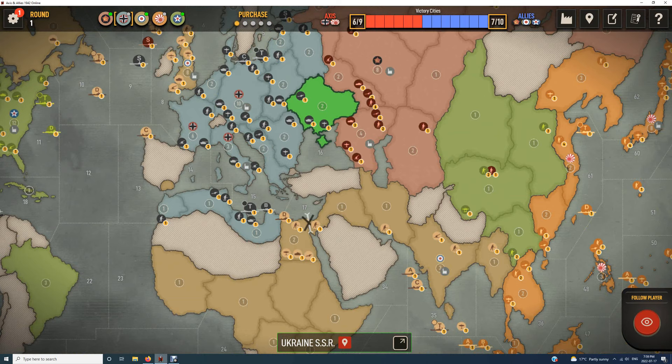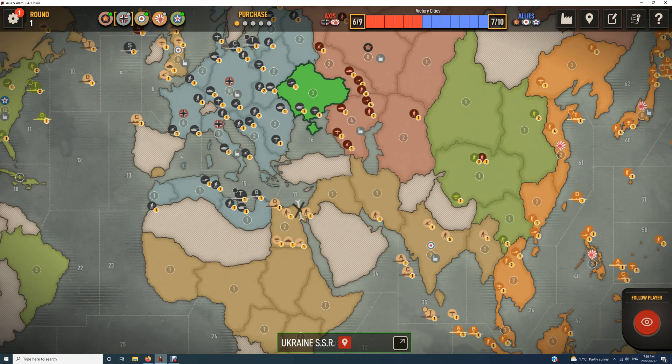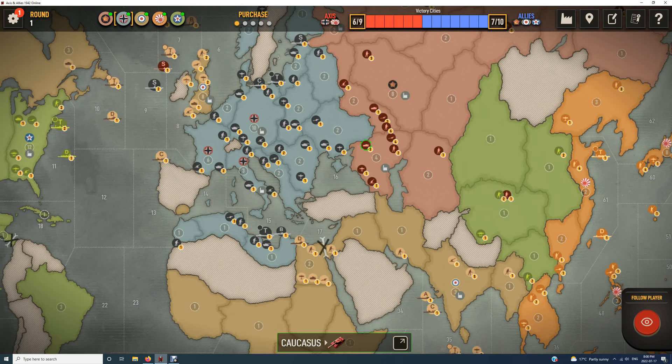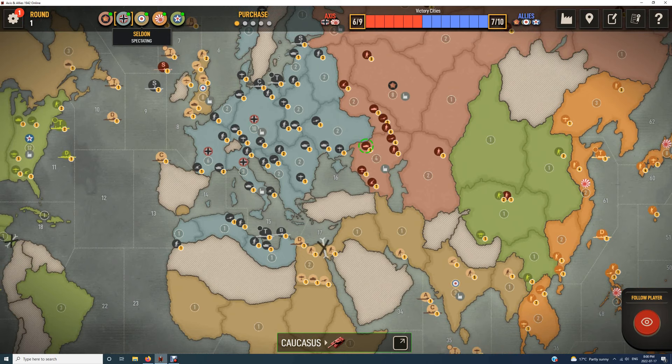You'll see some very strategic withdrawals from time to time. For example, in India, good players can often put a lot of pressure after about round three, four, five. You don't need to have a set-piece battle. What you can do is withdraw back to Persia with all your troops and let them capture it. Japan often can't capture India very strongly because they can get a lot of aircraft in there, but they can't land their aircraft there to defend. I've had many games where when it looks like Japan's about to take India, we just withdraw back to Persia. They do take it, but you take it right back. You can even take it with a Russian tank, and then the British move back in and can build again straight away because Russia will take it before Britain's turn.